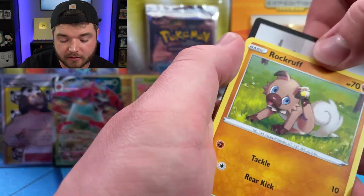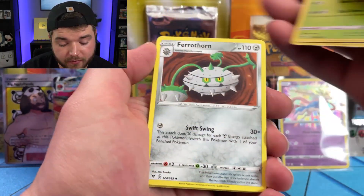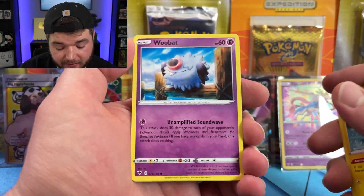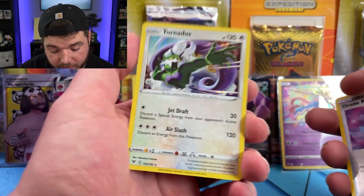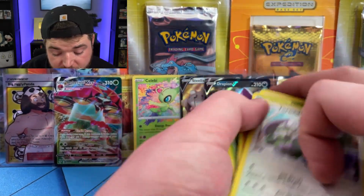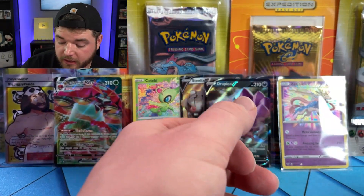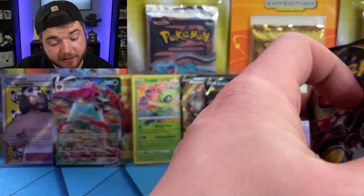Memory Capsule, Gogurt — yes, delicious Gogurt. Ferrothorn, Rockruff, Whismur, Trubbish, Tynamo, Woobat — oh that's such a cool card — Drone Rotom, and we have a Tornadus, another holo. This box has got lots of good stuff — there's not been very many just regular rares. Just holos alone, my god. We've already got five holos on top of everything else. That is pretty good pull rates. No Pikachu yet.